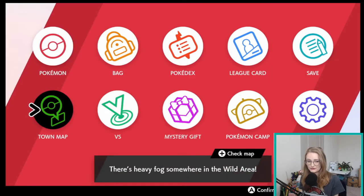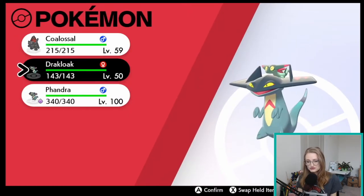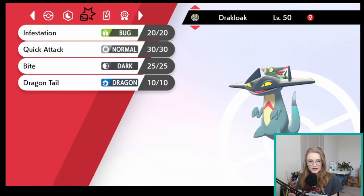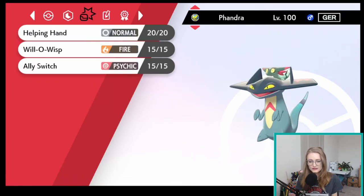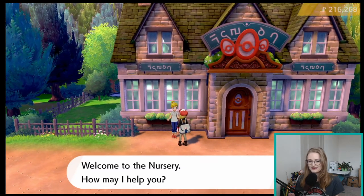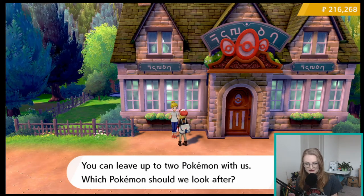In our party we have one Drakloak — this one knows Dragontail — and this is the other Drakloak, the competitive one we want to put Dragontail on. You can see it does have an empty slot for the move to go into. I'm going to put these two in the nursery together now, and the female Drakloak will teach my male Drakloak the move Dragontail.